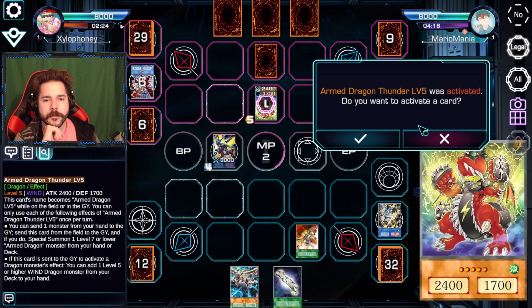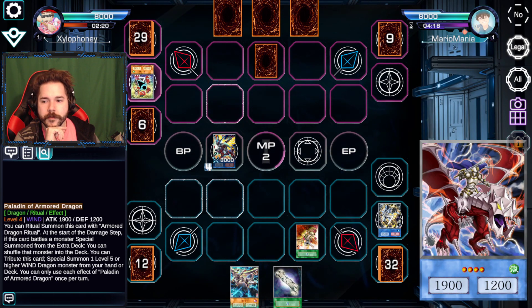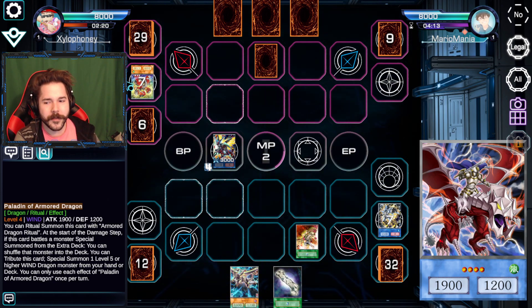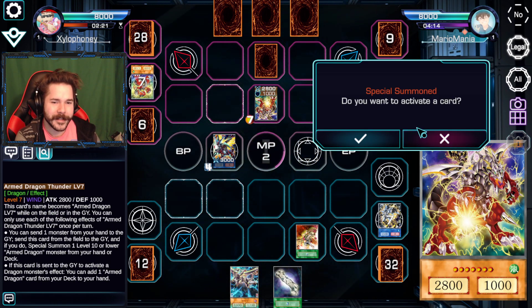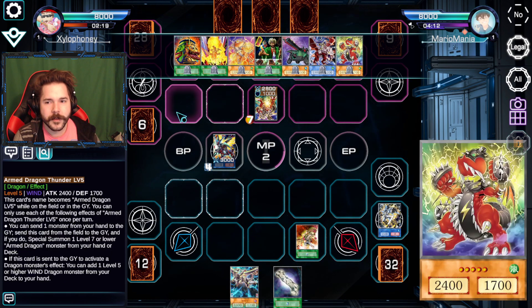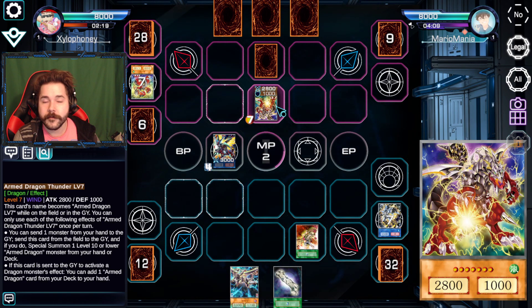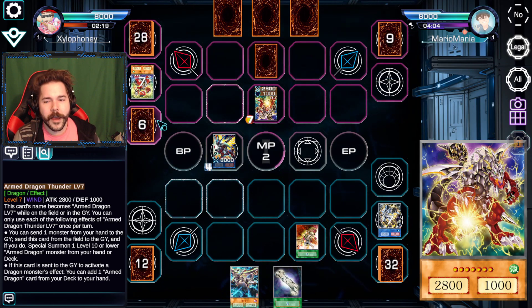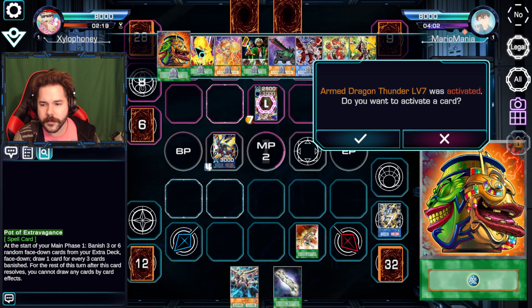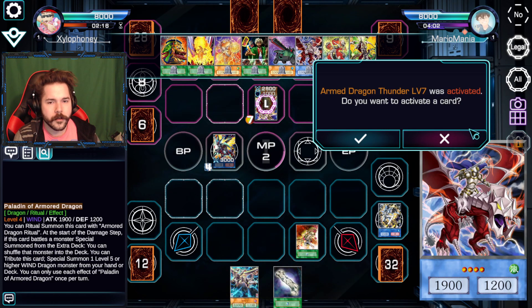I'll get rid of the Paladin of Armed Dragon. Some people are telling me that the Paladin of Armed Dragon might be useful as material fodder. But the other ones are better material fodder because they get you good effects when you discard them — that's the thing. Unfortunately, there is one downside to all the Armed Dragon stuff right now. Because I used Pot of Extravagance, I cannot add any cards off of their discard effects. Wait — you can still search, you just can't draw. The only one that does that is Armed Dragon level 3, I believe.